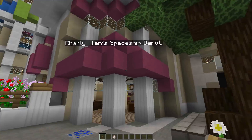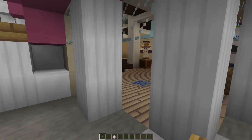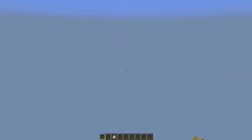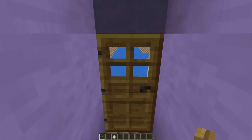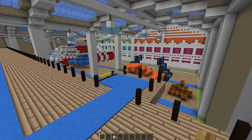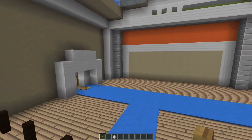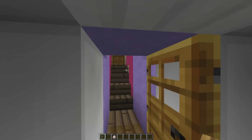This is Charlie Tan's spaceship depot. You can enter the depot, look around, and then actually enter and explore the various spaceships. You can go and run around — there's lots and lots of cool stuff here to do. Then we can get out.